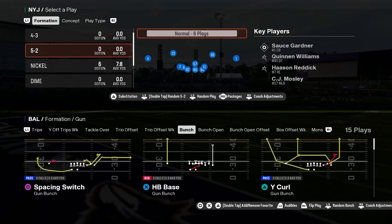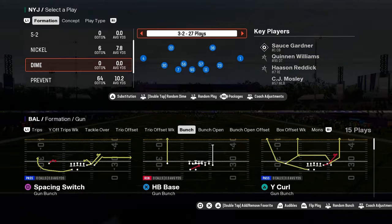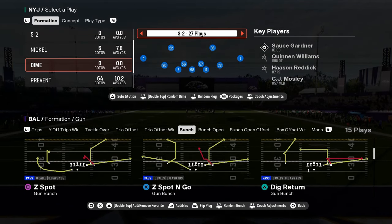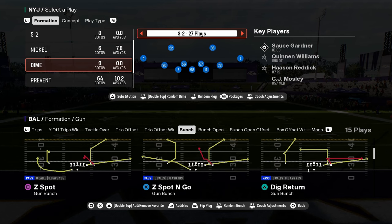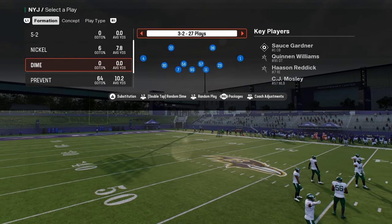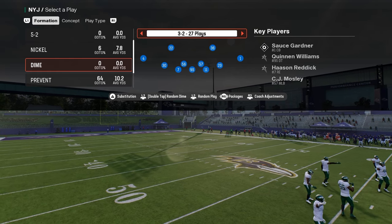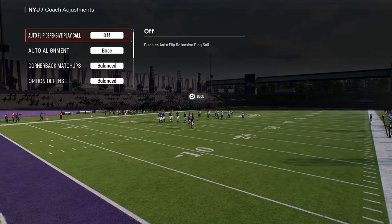Today we're breaking down what I think is the best defense in Madden 25 that is not nickel double mug — and it is Dollar. We have a full Dollar ebook on our school platform that gets updated throughout the year. I'm going to show you a specific blitz out of Dollar three-two. Turn your auto flip off and your auto alignment to base.